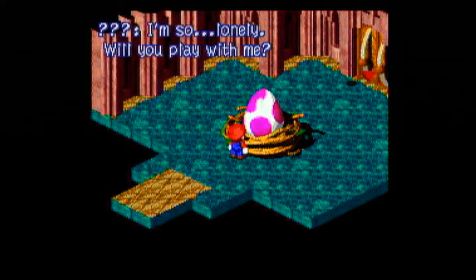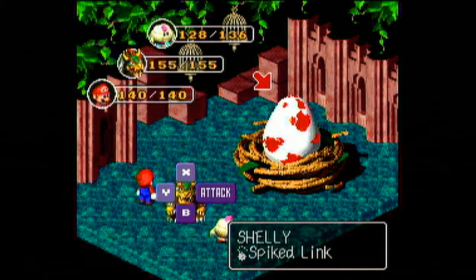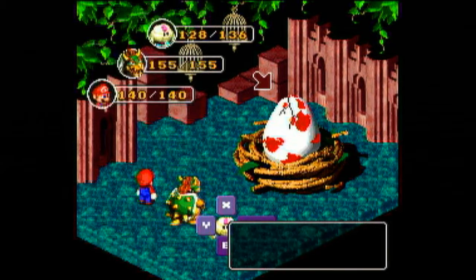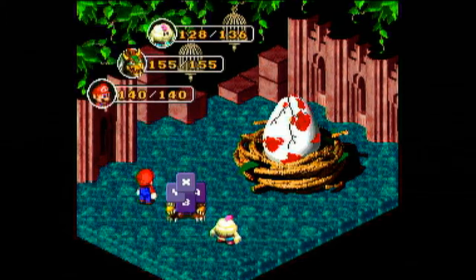The egg says it's lonely and asks if we'll play with it. It's a big ol' egg named Shelly. If you do nothing, the egg will not retaliate or do anything in response. But as you hit it, it will grow cracks along its body — so you have to keep hitting it in order for anything to happen.